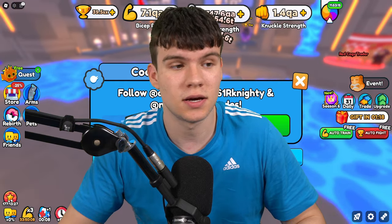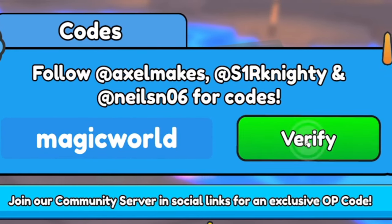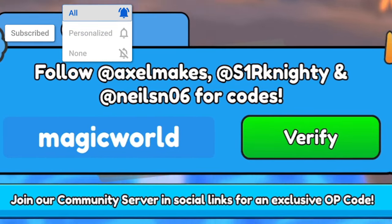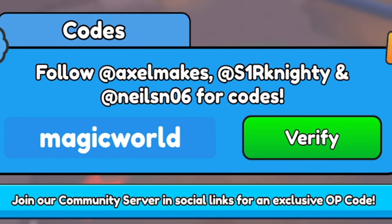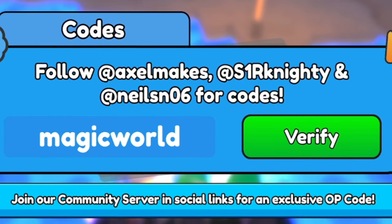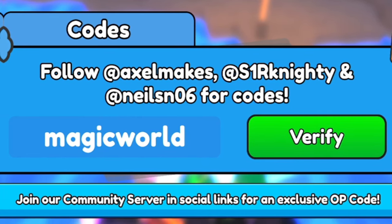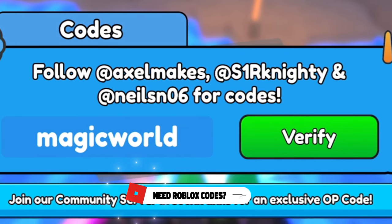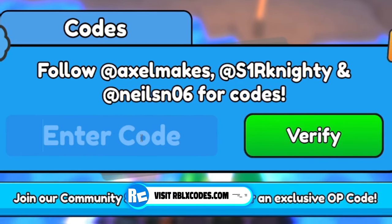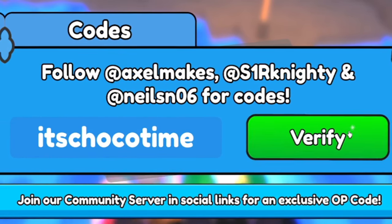The first code is 'magicworld' — M-A-G-I-C-W-O-R-L-D. Redeem that and it'll give you a triple stats boost for six hours. Make sure you subscribe with the notification bell on so you never miss new codes. Next code is 'itschocottime' — I-T-S-C-H-O-C-O-T-I-M-E. After that, redeem '800mvisits' — 8-0-0-M-V-I-S-I-T-S.